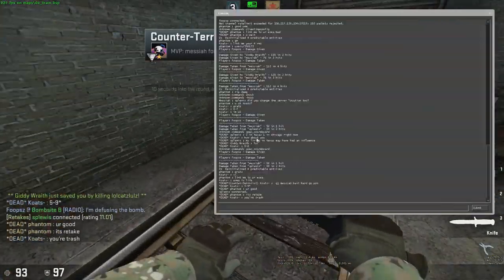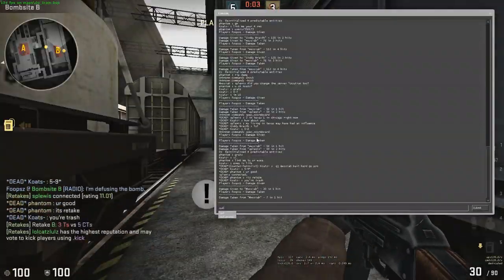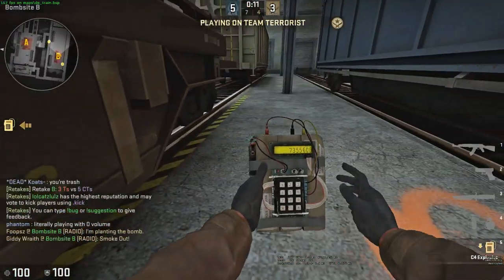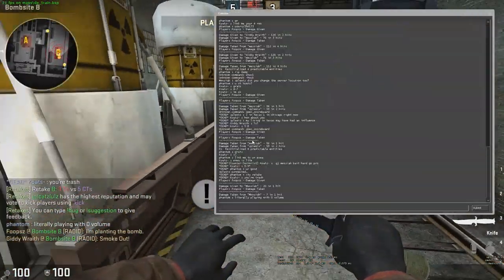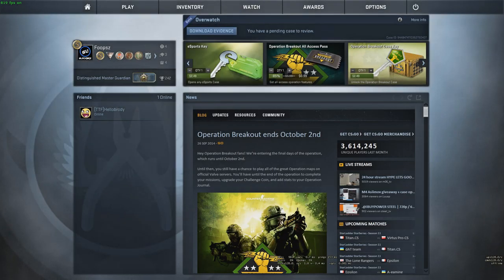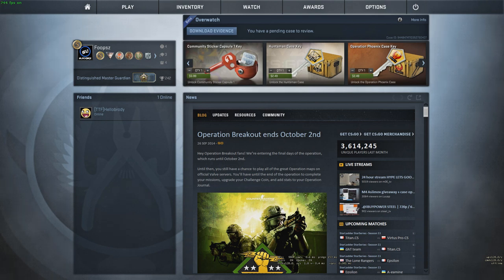Another quick tip: in console, you can type quit and it will close out of the whole game. Or you can type disconnect and it'll make you leave the server. When you win the round, you switch sides to T side — you have to win to switch to T. If you keep losing, you stay on CT trying to retake the bomb and defuse.